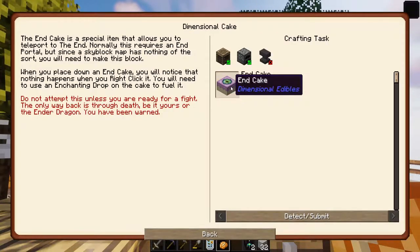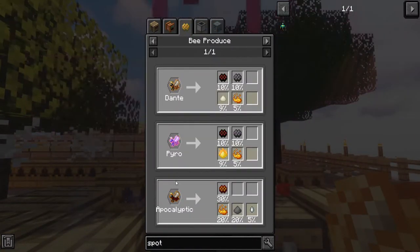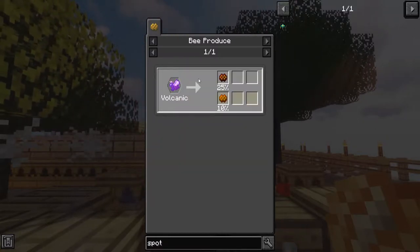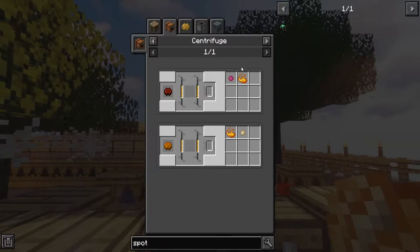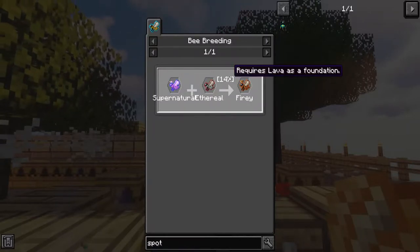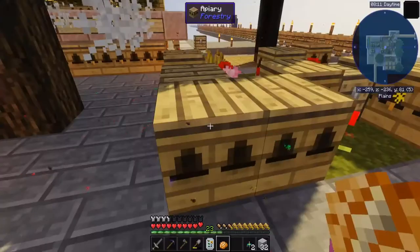Dimensional cake — end cake requires eight eyes of Ender and blaze powder, which I can get from Dante, Pyro, or apocalyptic bees. Also fiery combs and blaze combs, which come from volcanic bees. Fiery comes from fiery bees. How do I get fiery bees? Supernatural plus ethereal requires lava as a foundation — which I can make lava, technically. Just basically dirt and phosphor.